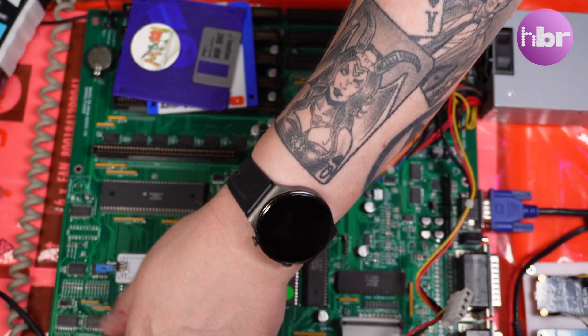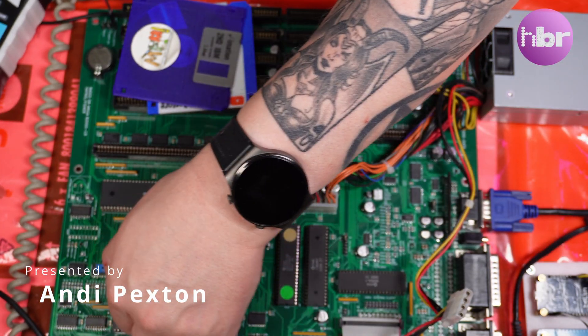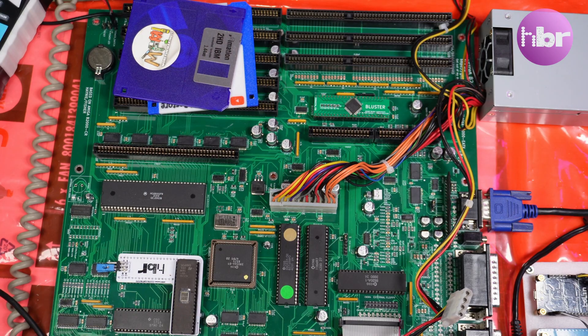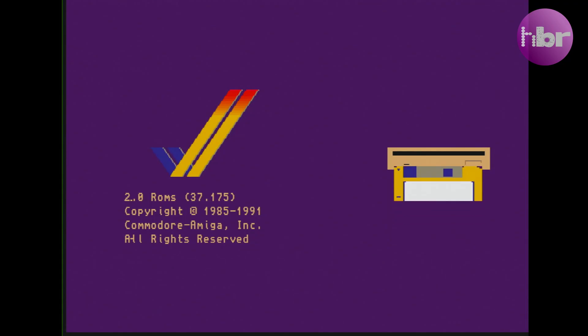Right after I got back from Cambridge, I set it all up with a ROM switcher — technically that was meant for an A600, so not the best fit, but it has all the ROM images I need to see this issue for myself. It's most obvious on Kickstart 2 or higher.